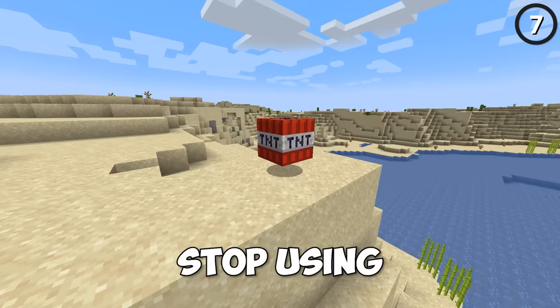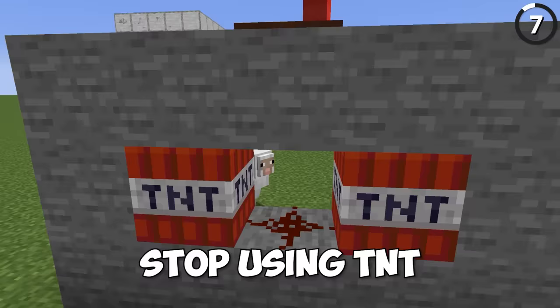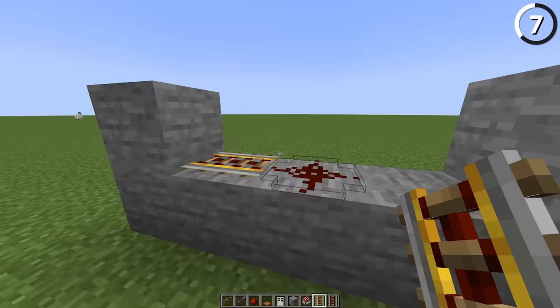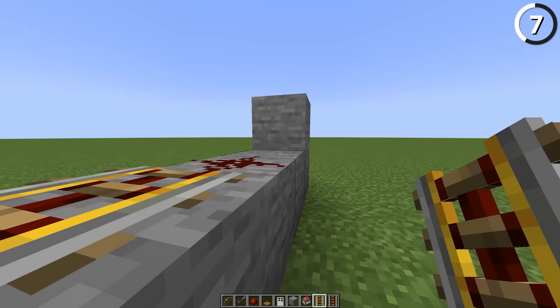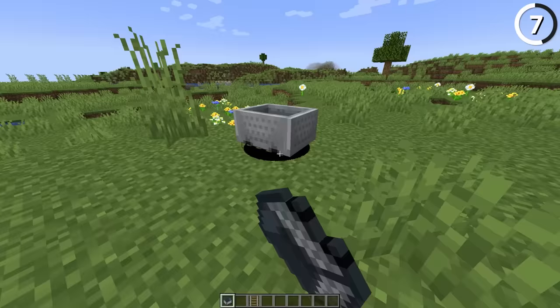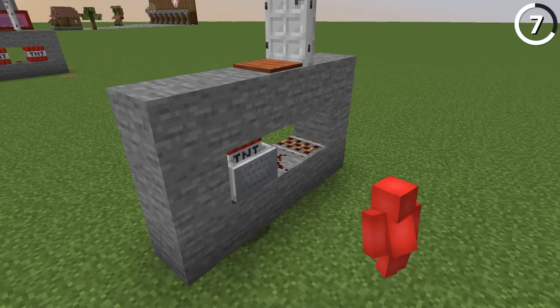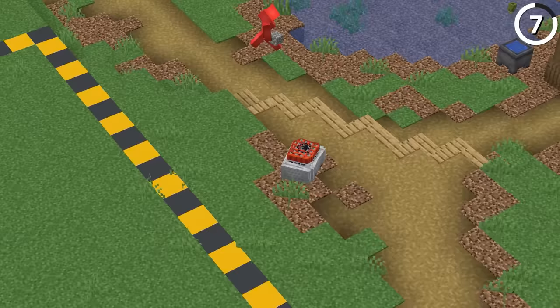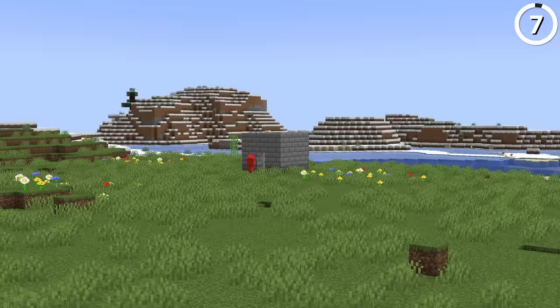Stop using TNT for your traps like this. If you add in a minecart, you can make your traps much more intimidating. With a powered rail, these TNT minecarts can detonate instantaneously. And since entity cramming doesn't affect minecarts, you can place literally hundreds of them onto the same block and make yourself your very own nuke. Just make sure your PC can handle that much destruction.